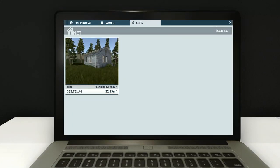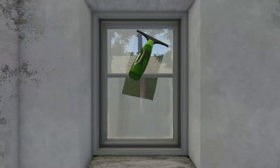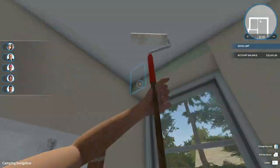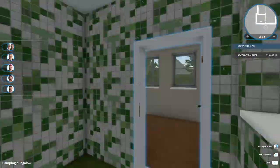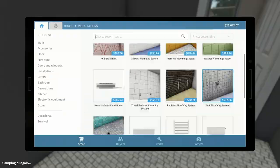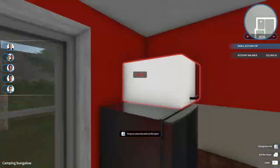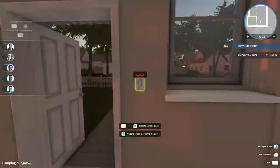We bought the camping bungalow right here. I did a full flip, which is what you're seeing a time lapse of right now, and we sold it - we got twelve thousand dollars in profit. That puts us up to 69,000, which is kind of a good thing, kind of a bad thing.